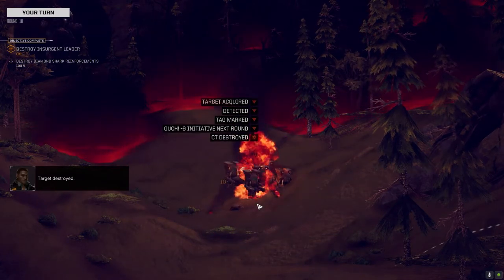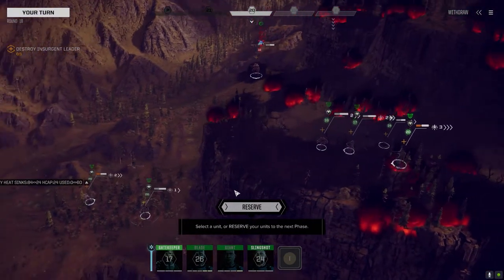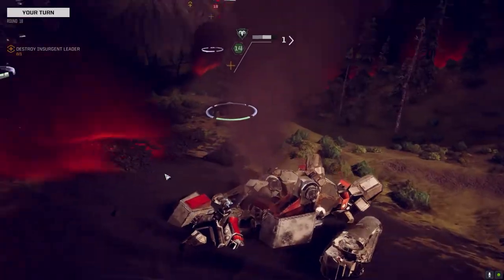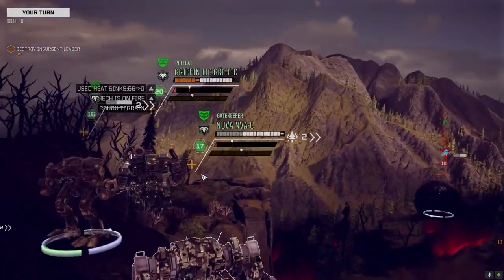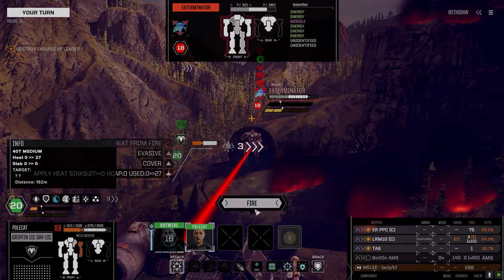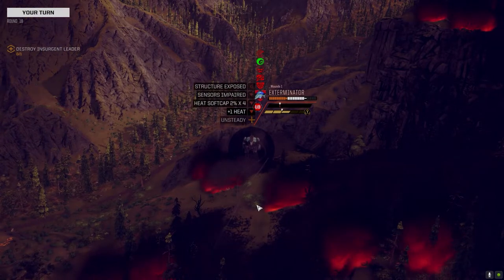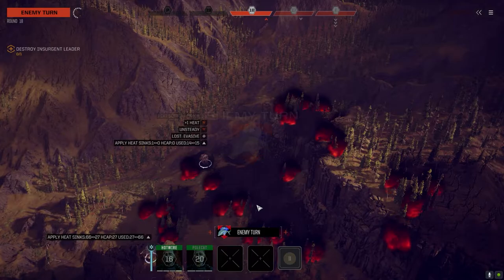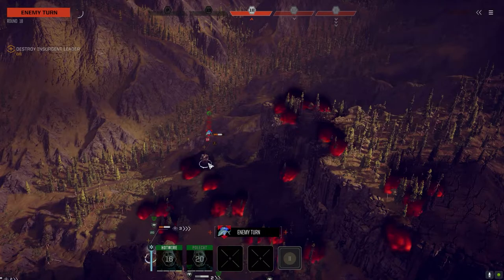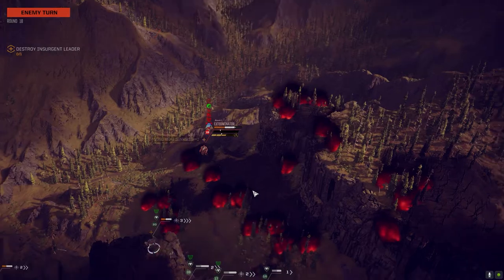Target neutralized — last one. Aye aye — this was a fight and a half. Get a bit of height on this guy, hopefully increases our chance to hit by one or two percent. Oh yeah — fuck you, buddy. I think that was a CT hit. Lost evasive but he'll get it back here. Yeah that was a CT hit. I just want to core this guy, I don't want to keep him.